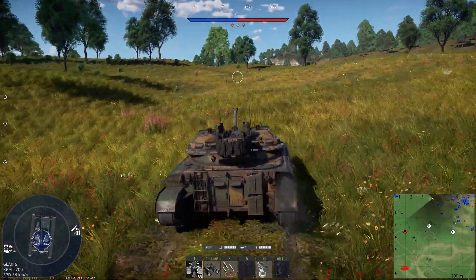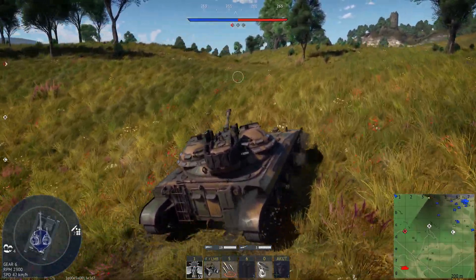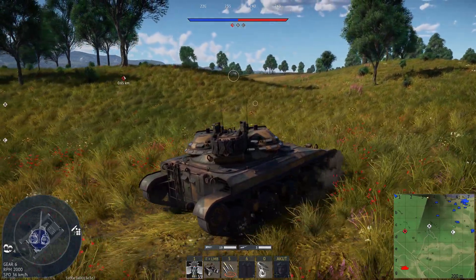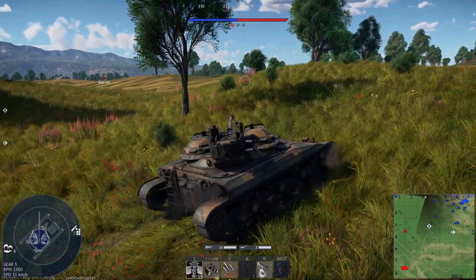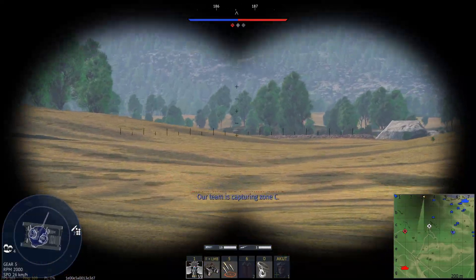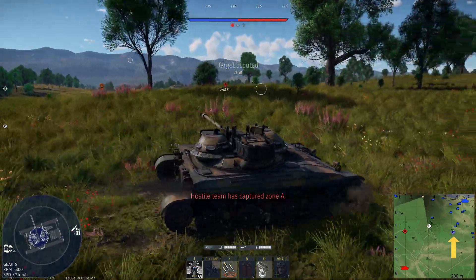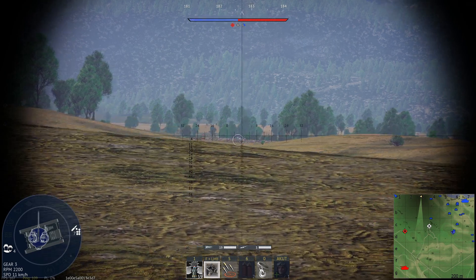I always lost matches from this side of the map when my team only went to capture point C and didn't focus on B. You need to understand, especially from the north side of the map, that your enemy has to get B at any cost. The team that spawns north can also shoot the enemy from capture point C. I understand why a lot of players drive to that capture point when they spawn north, but it will only end in defeat when you don't take care of B as well.